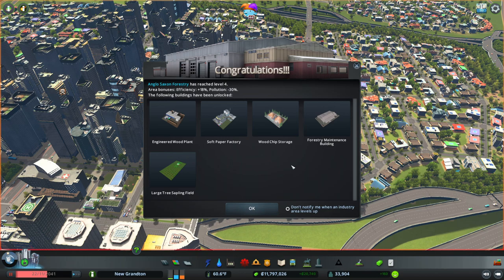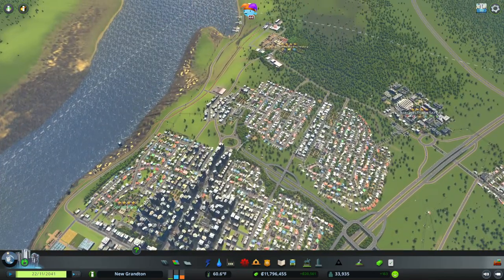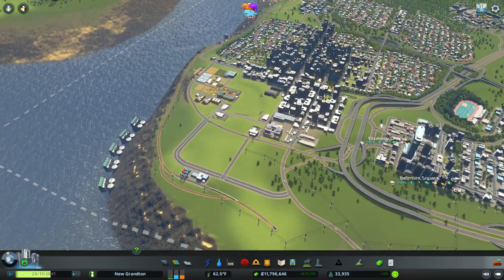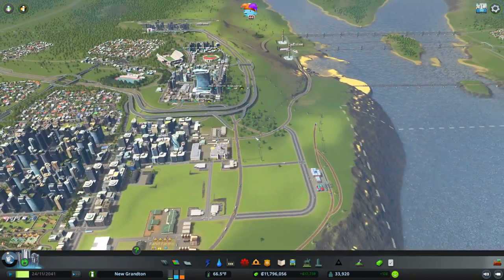Anglo-Saxon has leveled up their industry which has given us a new large tree sapling field. We've also got a soft paper factory, engineering wood plant, forestry maintenance building and a wood chip storage place. Area bonuses: efficiency is up by 18 percent and pollution is down 30 percent - that's brilliant! We've got lots to do when we come back - we can work on expanding Anglo-Saxon forestry. We still need to expand Rail Hill Farms but we've got our train link now so we have the capacity to deal with that.